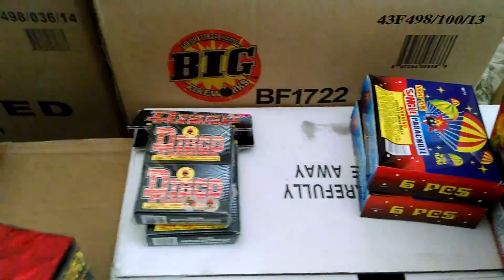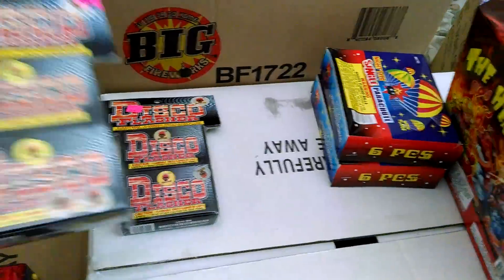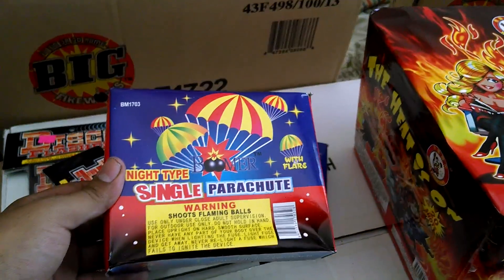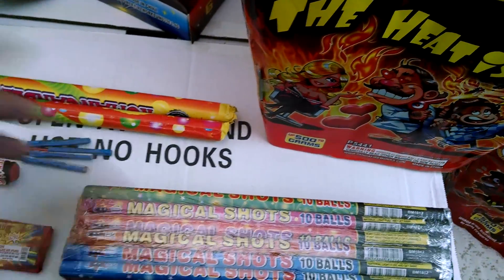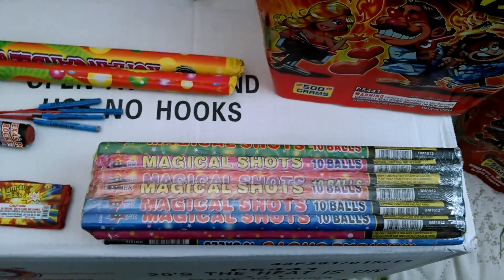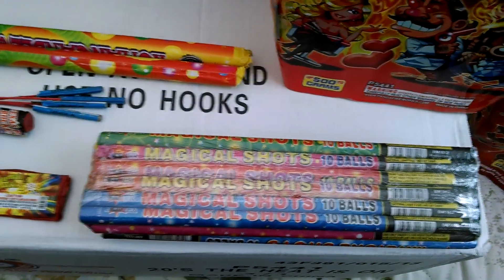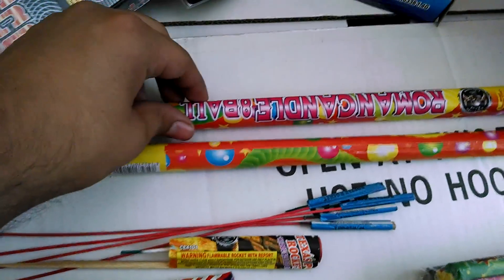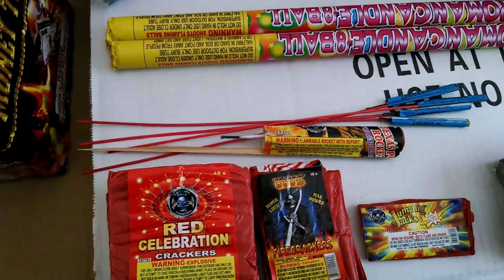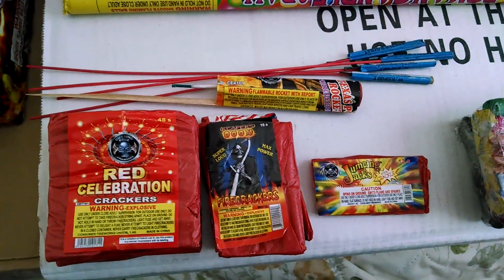I went retail at Area 51 because they have pretty good retail prices. Buy one get one free — Disco Flashing, for the kids. Night type single parachute. I also got Magical Shots 10 ball for the kids — my niece and nephews see me holding Roman candles and want to hold some themselves, but I told them it's dangerous. I'll hold these first and then decide if they're safe for them. I also got hooked up with two Roman candles, cutting edge, some rockets — Texas Pop Rockets, some Rune Travelers, Red Celebration Crackers, Reaper Doom Crackers, and one pair of Jumping Jacks.